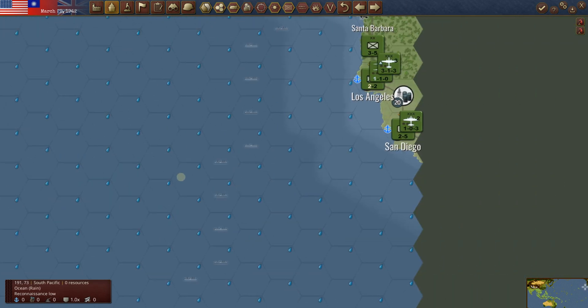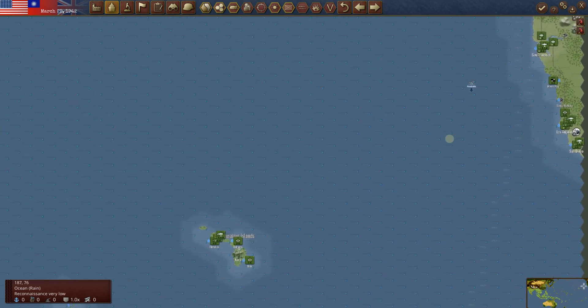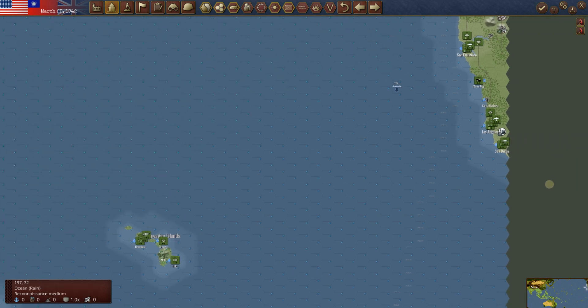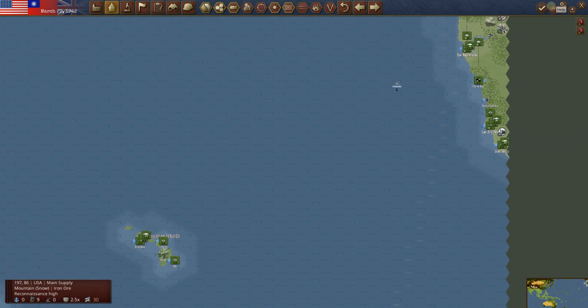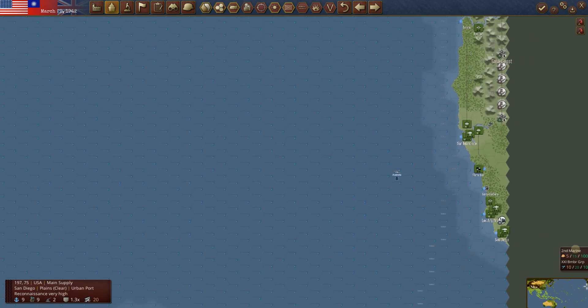It's still raining out here in the Pacific — this is like the rainiest map I've ever seen. I think it's been raining here since Pearl Harbor, sometimes double rain, now single rain. It has definitely been a defender's delight weather-wise out here. You gotta love the rain when you are on the defensive, and we certainly have been.